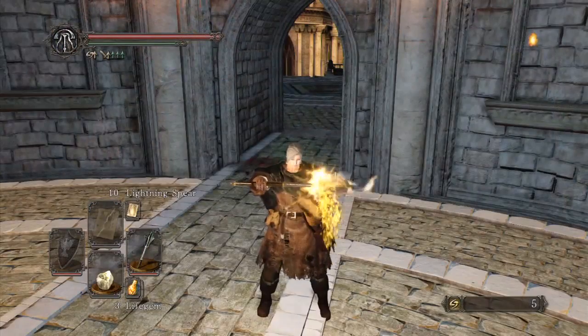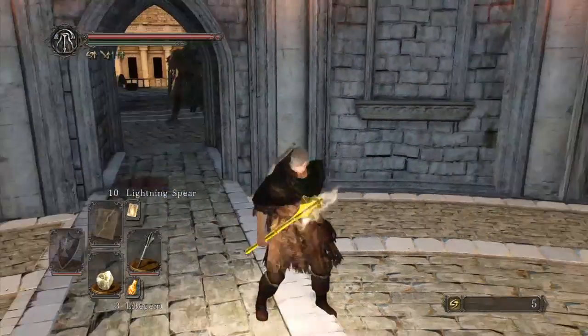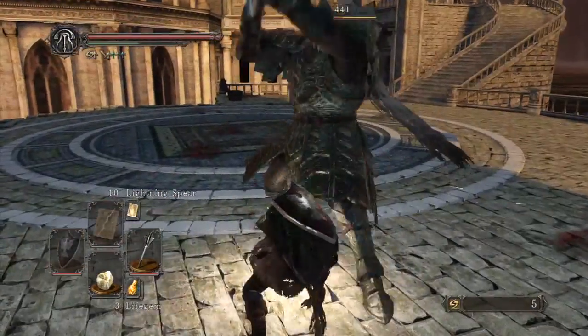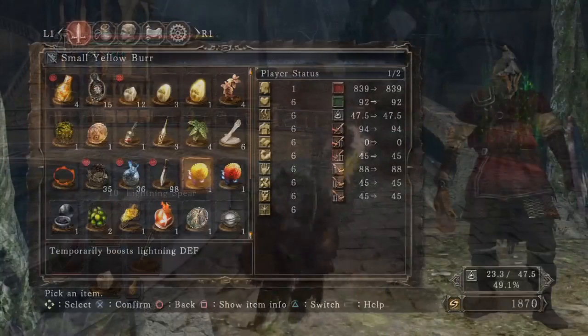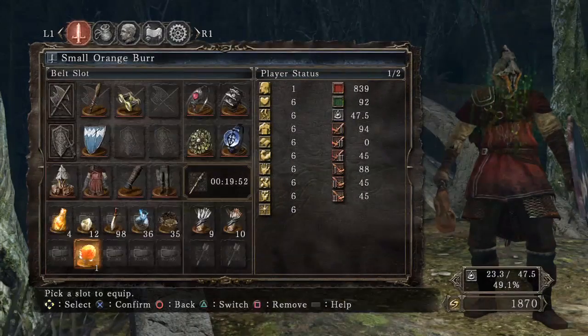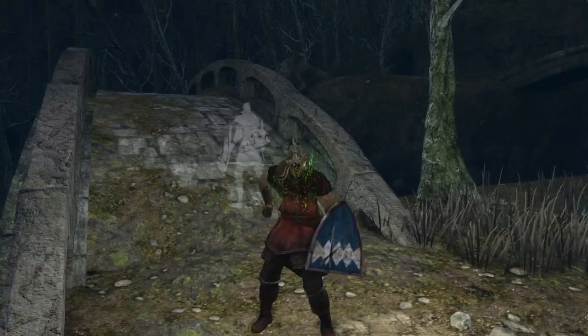By rubbing resins on your weapon, you can imbue it with additional power. Pine Resin, for example, will add lightning damage. Similarly, you can increase your resistance to these elements with burrs. An orange burr, for example, will increase fire resistance.